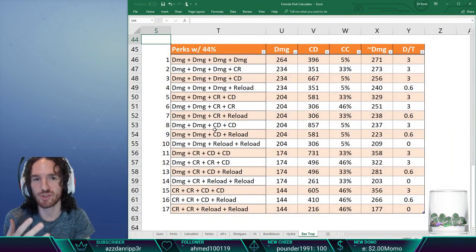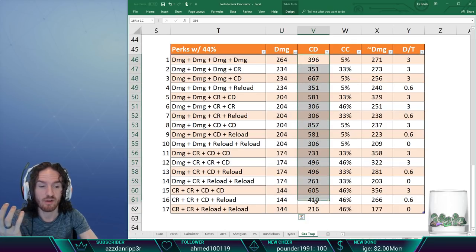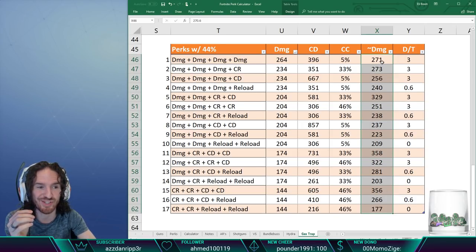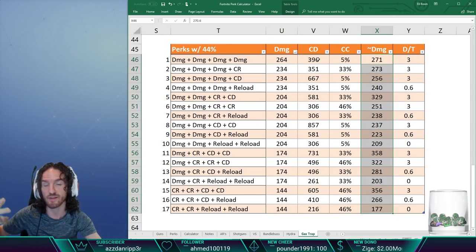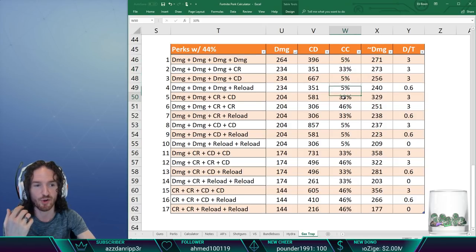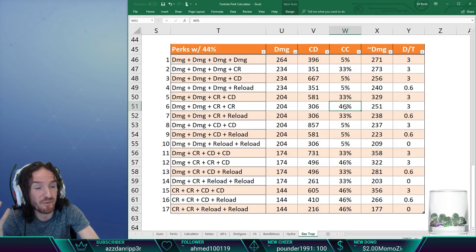Here's a table with every perk combination you can apply to a gas trap — columns for damage, crit damage, crit chance, average theoretical damage incorporating crit, and downtime. Right now it's sorted by damage. Four damage perks gives 264. Triple damage is second, double damage perks are at 204, one damage is 174, and no damage perks gives 144. If you want a guaranteed 33% crit chance, that's two crit ticks out of six.